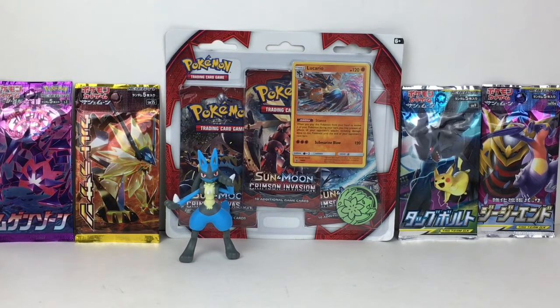Hi everyone and welcome to the Mini Toy Love channel! Today I have another Japanese Pokémon video for you. This time I'm mixing some English packs with some Japanese packs. I have this super cool Lucario Black Star promo set in English that features three Crimson Invasion Sun and Moon boosters, and I'm joined by my cute little Lucario figure.